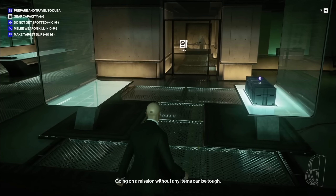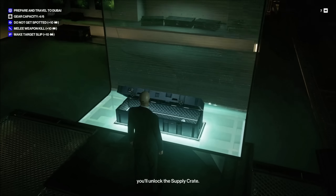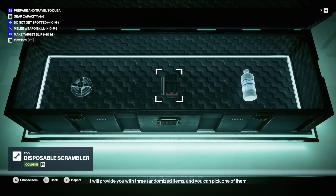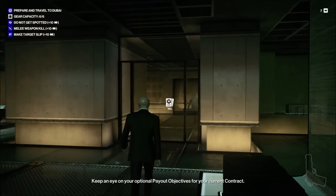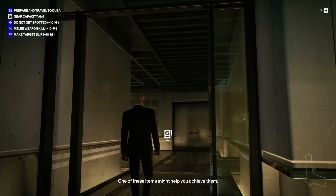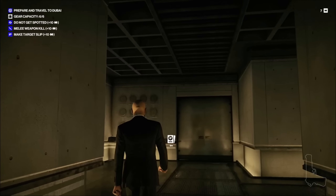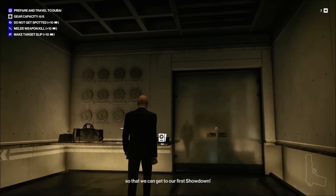Going on a mission without any items can be tough, but after you complete your first mission, you'll unlock the supply crate. It provides three randomized items and you can pick one of them. Keep an eye on your optional payout objectives — one of these items might help you achieve them. Now let's take on our next mission to get to our first showdown.